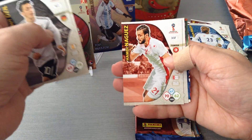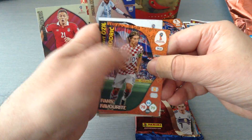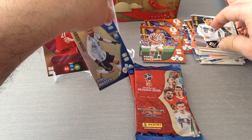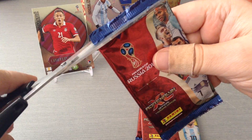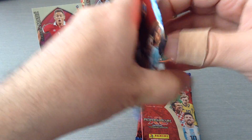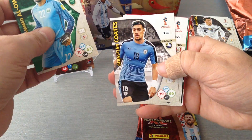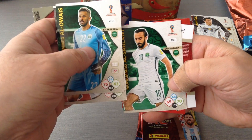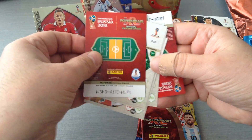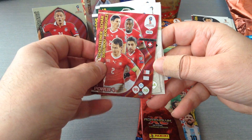Ozil, Ochoa, Niguez, Quaresma, Pinedo and a Modric fans favourite. Aloeis, Quaresma, Corzo. Here's El-Sahlawi, Rios and a Power 4 for Switzerland.